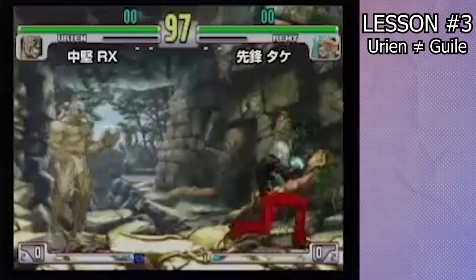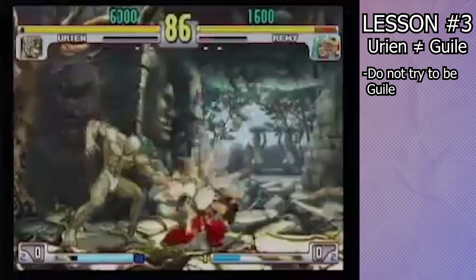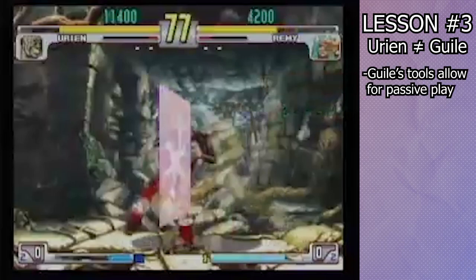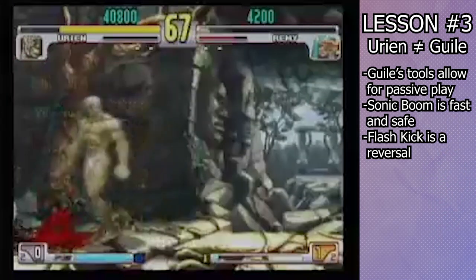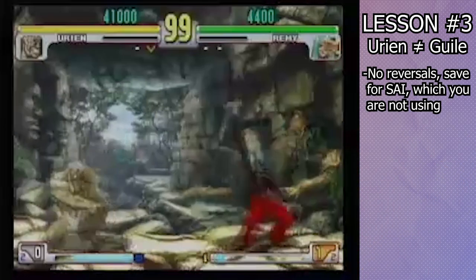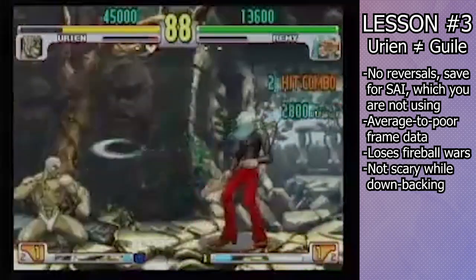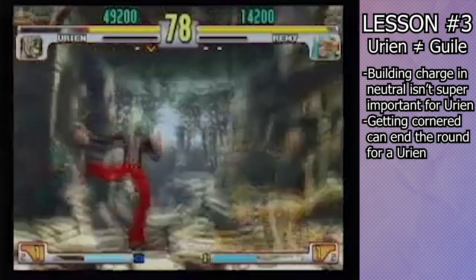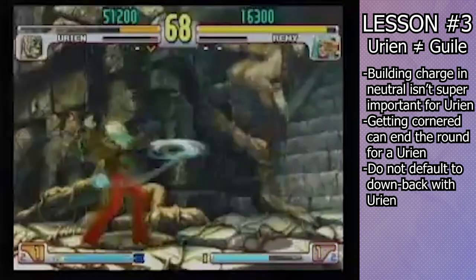Since Urien is a charge character in Street Fighter, it can be easy to draw comparisons to Guile, or to try and use old-school Guile as a template for how to play Urien. Do not do this. One of the defining characteristics of Guile is his ability to place the burden of doing things on the opponent. Sonic Boom and Flash Kick combined enable incredible low-commitment space control and strong ways out of pressure, which makes Guile very scary when he's down backing. Urien, on the other hand, has no such tools. None of his charge moves are reversals, his frame data is unexceptional, and his fireball isn't nearly as threatening as Sonic Boom is. Simply put, Guile down backing is scary, and Urien down backing is not. While a Guile might be perfectly comfortable sitting in the corner or forfeiting a little bit of space to gain a charge, these can be death sentences for Urien because of how bad his defense is. Do not default to holding down or down back. You'll walk yourself into the corner and die without any meter.